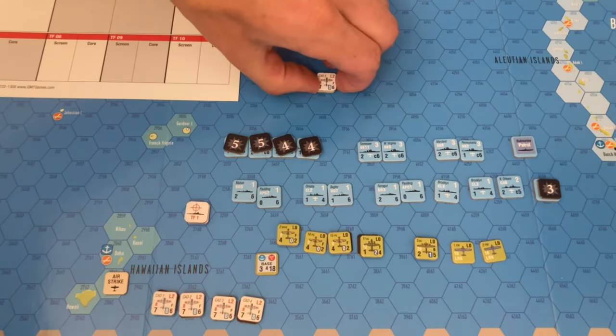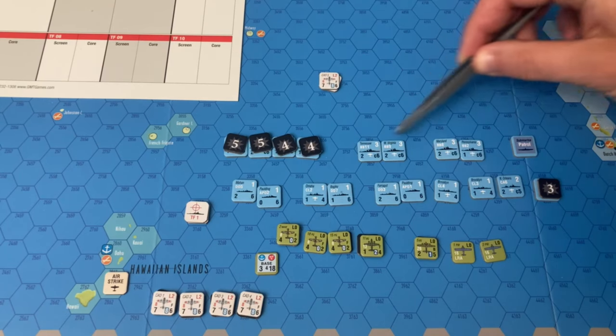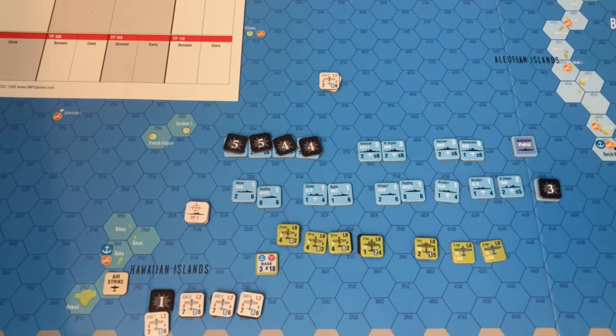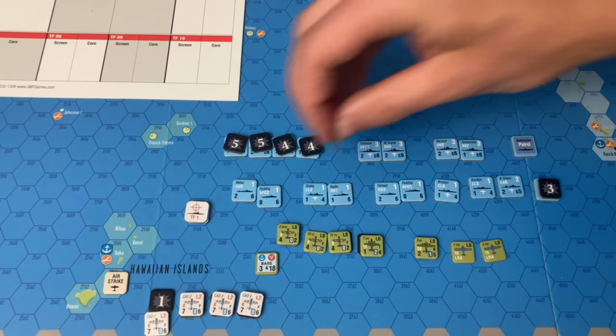It'll be much easier to come back and inflict four hits on any set of these battleships. Now going through the airfield attack groups: each damage takes away one from each factor. This is going to be ground attack, so they'll be using the six — that turns into a five. On the five installation, the result is a zero, giving us four hits on the air installation, which turns into eight hits with doubling. Then for the critical hit roll we have a three — that's nothing. So it's eight hits on the air base so far.